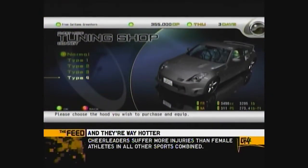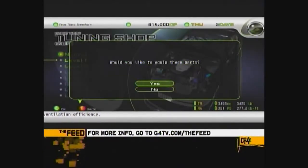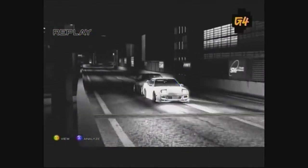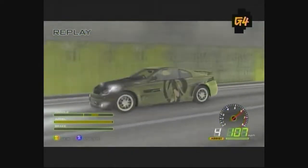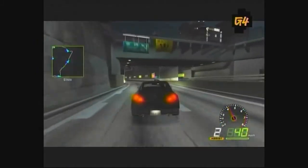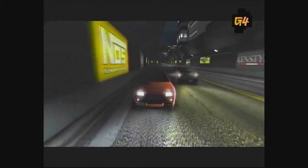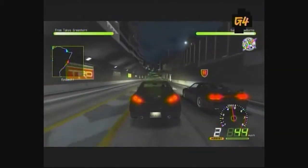ITC offers over 5 million combinations when tricking out your ride, so this could kill lots of time between races. Instead of money, you earn credit points, and the game will start you off with enough to get a halfway decent vehicle before you hit the streets. The more you win, the more credit points you'll receive. But first, you have to get to the races. You can go to the designated parking areas and face challengers waiting to take you on, or you can get them the old-fashioned way — on the streets.